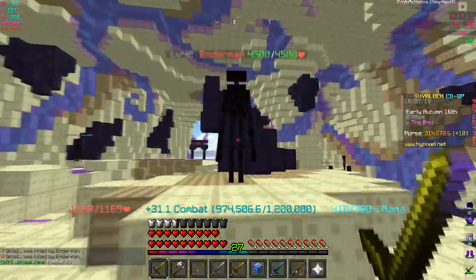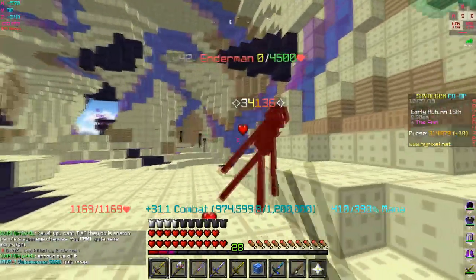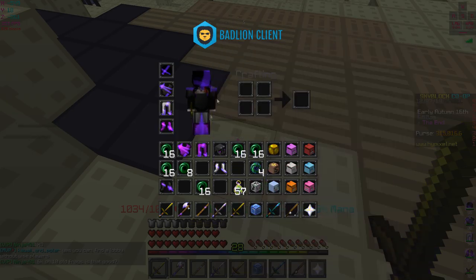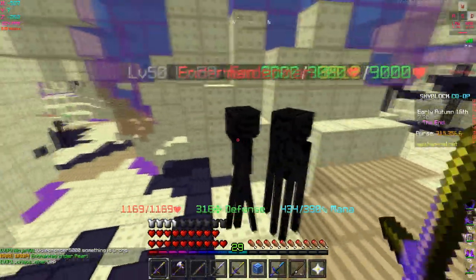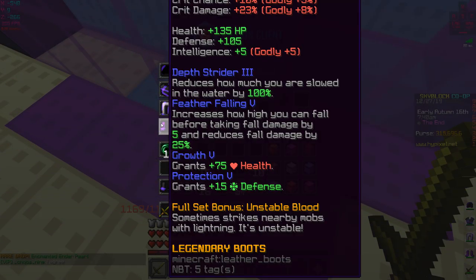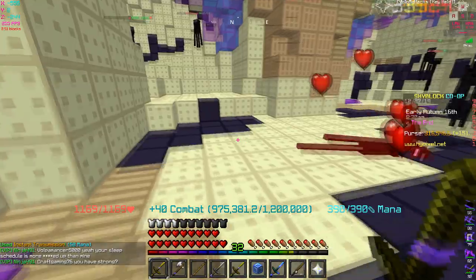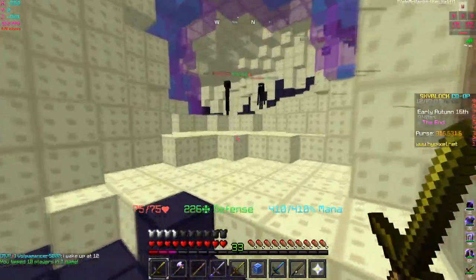There's some confusion with the damage indicator - unsure if it's 33k or 34k. After re-equipping and testing again: 33,900 to 34,000 on endermen at the top. So the combination of tarantula helmet plus unstable boots does the same amount of damage as wearing the full tuxedo set. If I were to add the tarantula helmet to the full tuxedo set I'd be doing around 35,000 crit damage instead.